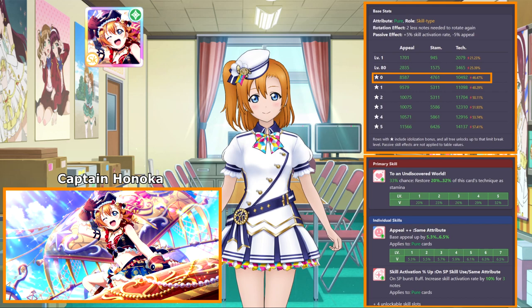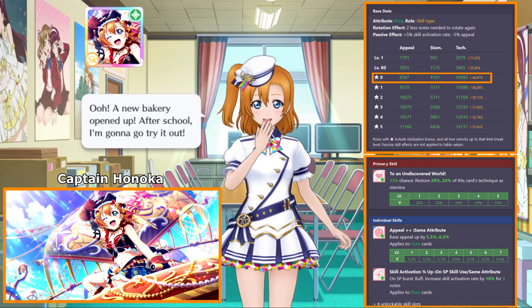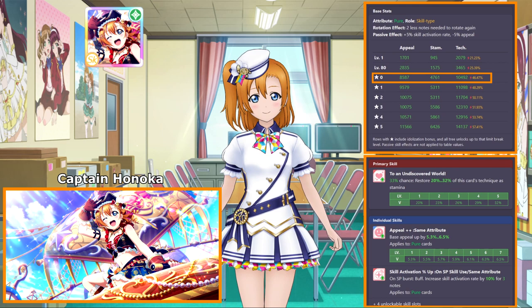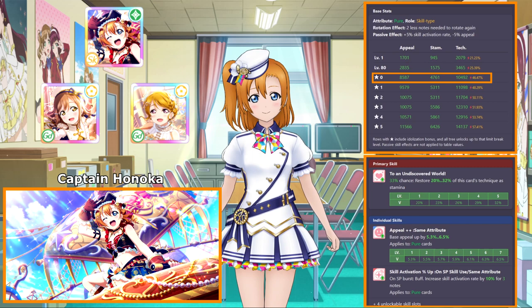However, if we're only considering team building in the scope of pure attribute teams, then Honoka is by far the best defensive option you can use. This is mostly due to the fact that there just aren't many good pure attribute defensive cards, with most of them being event cards. Pure attribute is the only one without a defensive festival card. Natural attribute was pretty bad up until recently, but at least they had festival Hanamaru to use up until the release of festival Hanayo 2.